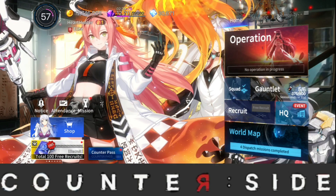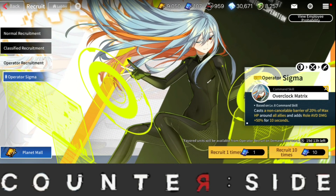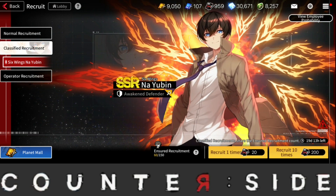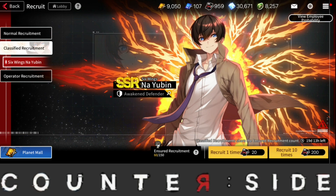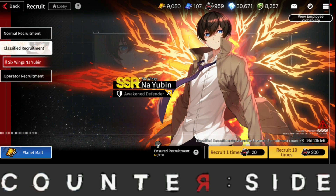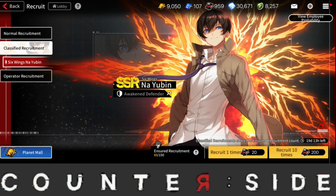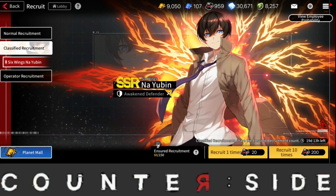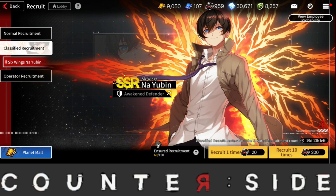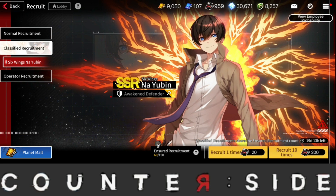Let me do a quick update on my summons for the brand new Navillera banner. As you can see, 60 summons and not a single one — well, I got one SSR at the last multi I did and that was actually Seraph. I'm not happy. 60 summons, not very happy. I can't go even more because if I do get Navillera next, I will not have enough to go to pity for the next awakened character.